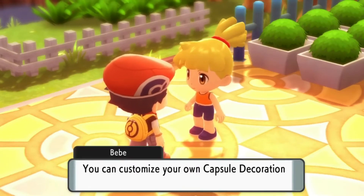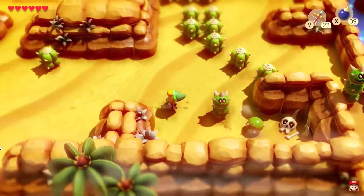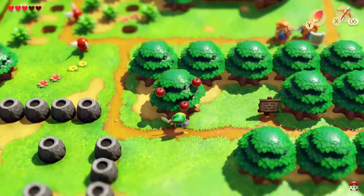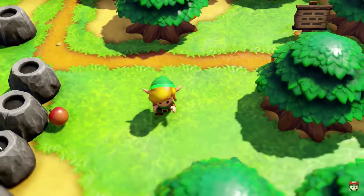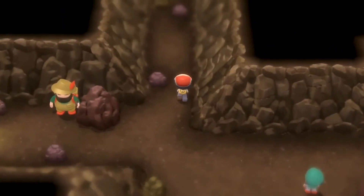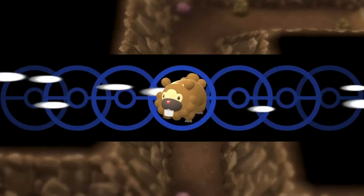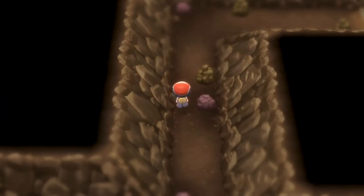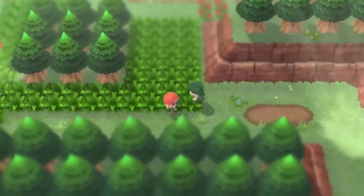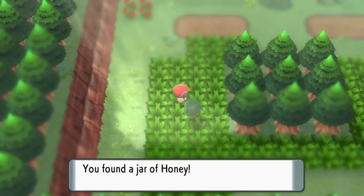The game's visual style does take some getting used to, and while I've seen people compare it to the Switch remake of Link's Awakening, these games lack the hazy, dreamy quality that made the diorama look work for Zelda. Even so, it's a common observation that more stylized graphics tend to be more memorable and age better than realistic graphics, so in five years or so I could see the fandoms still bashing Sword and Shield for looking the way they do, while holding up Brilliant Diamond and Shining Pearl as quirky and cute.